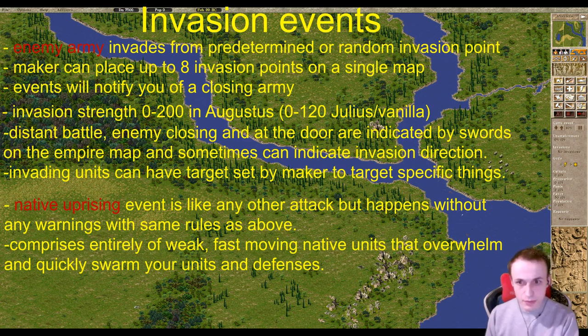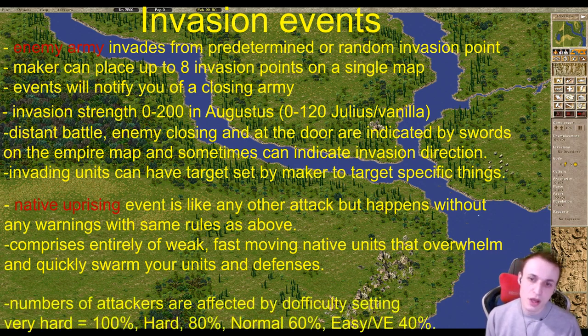Difficulty affects enemy army sizes: it goes all the way up to 100% on very hard, but can be as low as 40% of the enemy army size on very easy. So when a mapmaker adds an invasion of 100 men strength, it would only amount to 40 actual people on very easy, or it could be the full 100 on very hard.